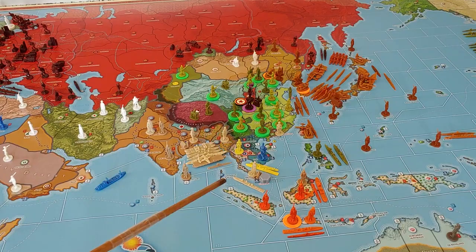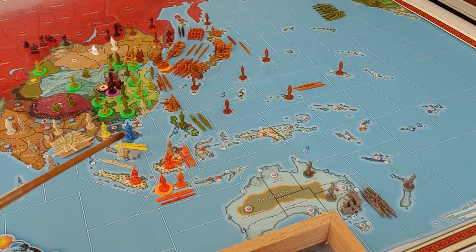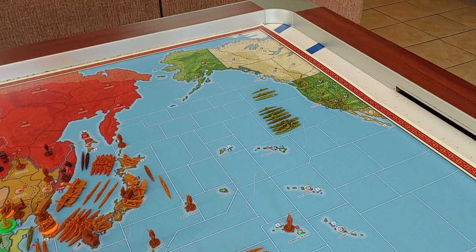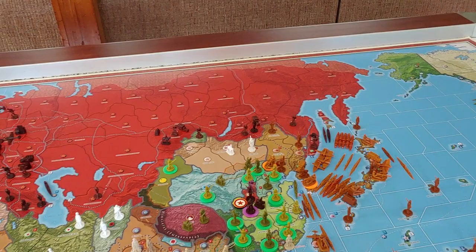The Far East Command just maneuvered some naval units around and upgraded a militia to an infantry in British Malaya. ANZAC upgraded one infantry from a militia and saved the rest of their money. The U.S. didn't do anything - they really can't move their naval units around. What I learned from last game is that U.S. fleets cannot switch from the Atlantic to the Pacific until the U.S. reaches a certain income level, so they're far away from that. The U.S. is just sitting things out and saving their money.